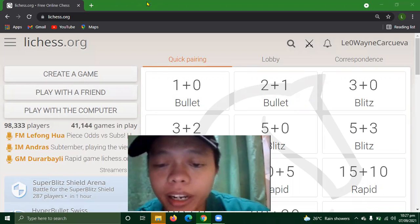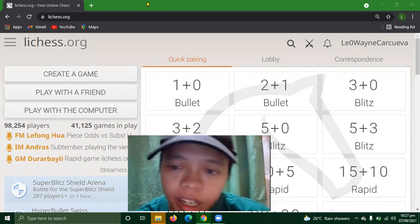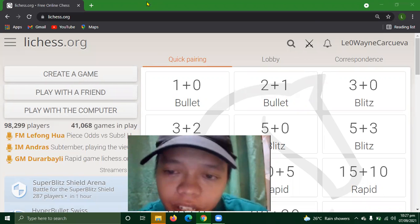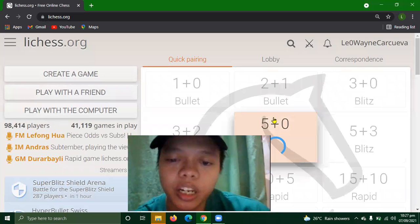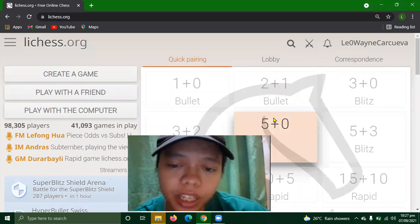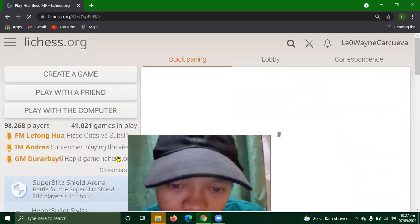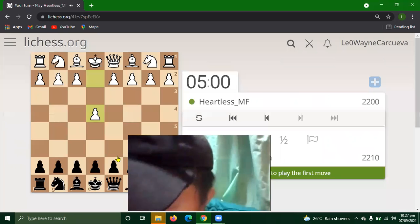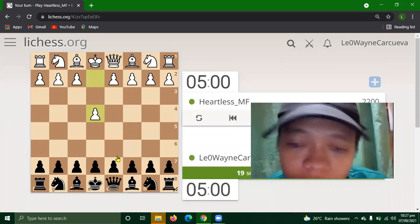Hi guys, I'm back. I am Aito Leo in Karikawa and now we'll play another chess game. We will use the 5-0 time control. Here we are with white pieces again. Here is 2-200.